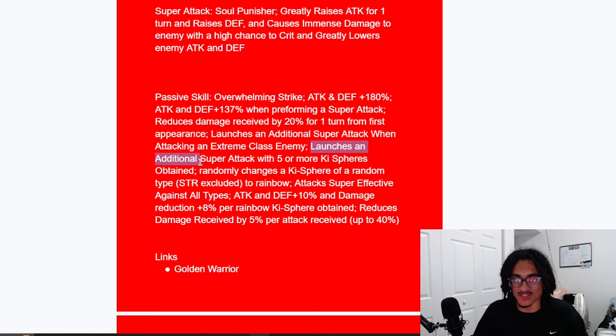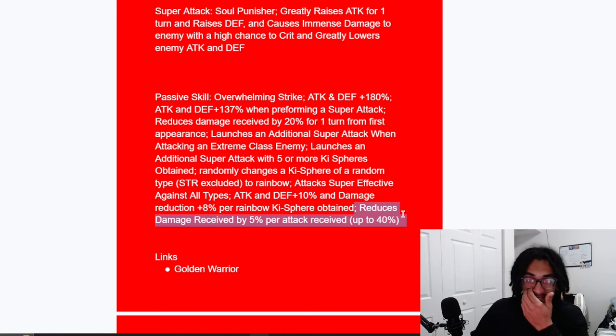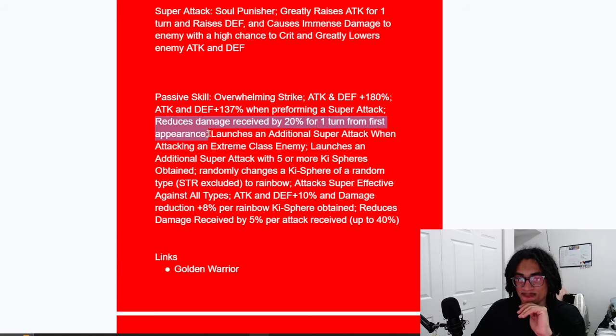He also performs a guaranteed super when he gets five or more Ki spheres, and he's a rainbow orb changer. He's a bother against all types, links with Gogeta, and gets 10% attack and defense plus 8% damage reduction per rainbow Ki sphere obtained, as well as 5% damage reduction up to 40% damage reduction with each attack received. That's about eight attacks to build up all his damage reduction, so after taking eight hits he'll be sitting with up to 40% damage reduction.